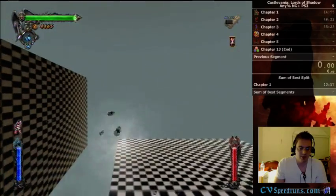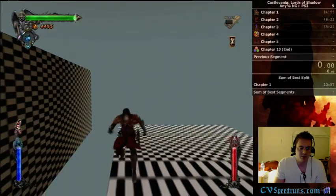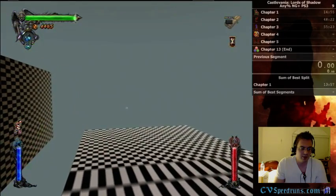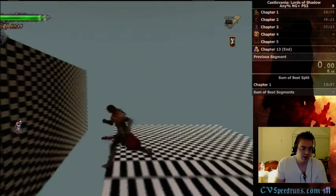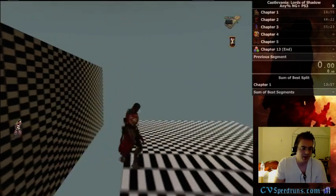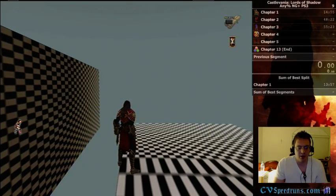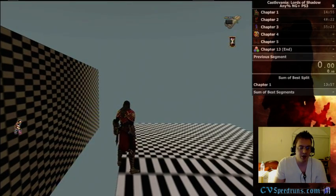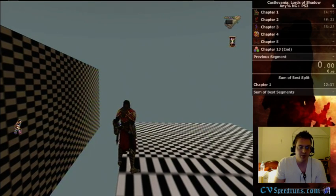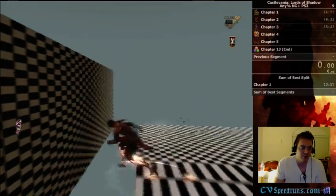Once you get to about here, Gabriel turns invisible. At this point you want to kind of run parallel to the screen, and just before this box happens — that untenster box — there's a fall-off into oblivion. So you kind of want to run and then do a late double jump. On the late double jump, you want to kind of move away from the screen so you load the room to the side of you.